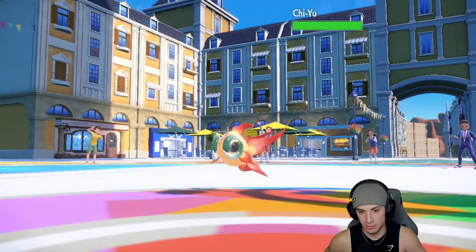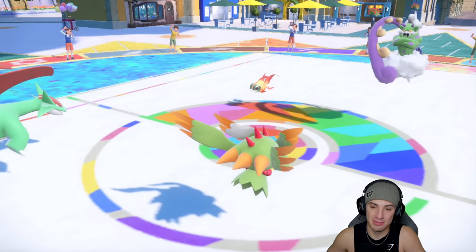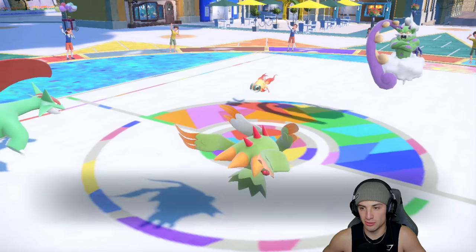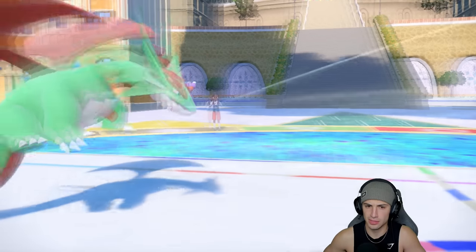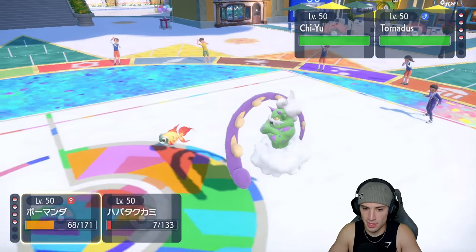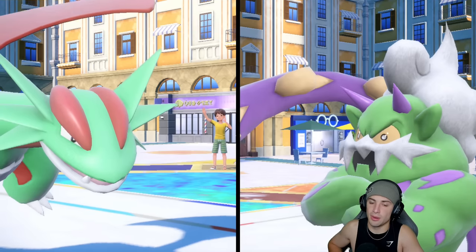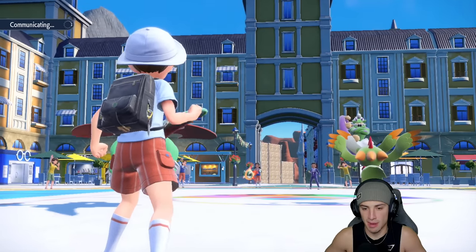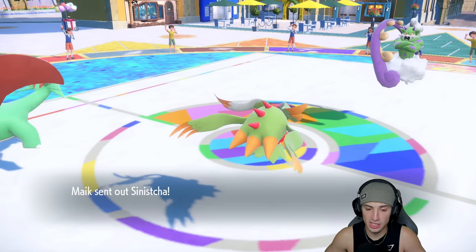Tornadus is probably going for Bleakwind Storm. Chi-Yu comes out here, which I don't mind. If I had just Terastallized Flutter Mane and attacked, we would have been thriving. Bleakwind Storm lands on my Salamence - it took a lot of damage, no speed drop. From here we're just going to double down into Chi-Yu. I don't really think it Protects, so I'm going to double down and let my back end run for later.